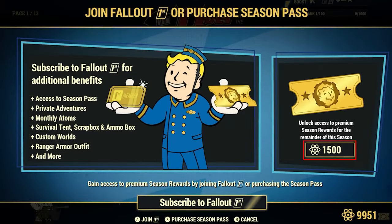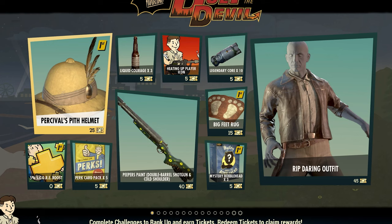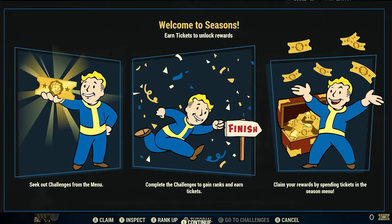The new addition to the seasons is the ability to purchase a season pass for 1500 atoms, which will remain active for the duration of the season. The season pass simply gives access to all the rewards locked behind the Fallout 1st membership. However, even if you have either the season pass or the 1st membership, in Season 16 you'll still have to use tickets to redeem these additional rewards from the pages, which are also still required to unlock by ranking up.